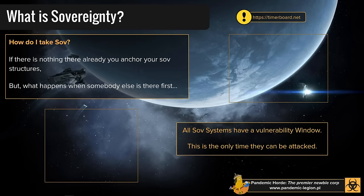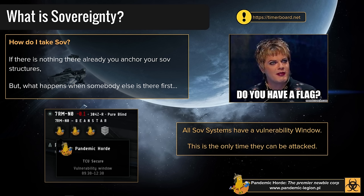How do you take sovereignty? Very simply: if a system has no infrastructure hub, no TCU, and nothing there, you just buy those modules, anchor them, and drop them in space. You claim the space — very simple. But that never really happens; you're always probably going to be taking space someone else owns, either space they don't care about anymore or space they actively defend, like CO2.